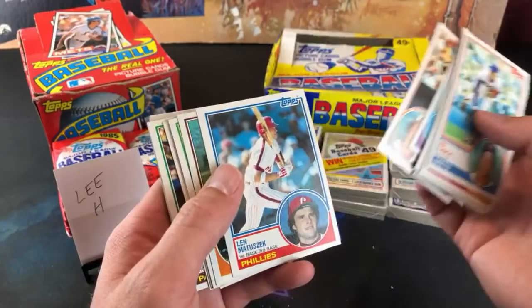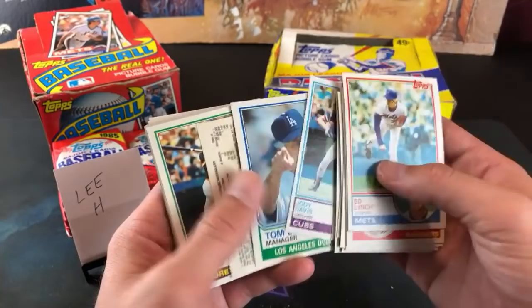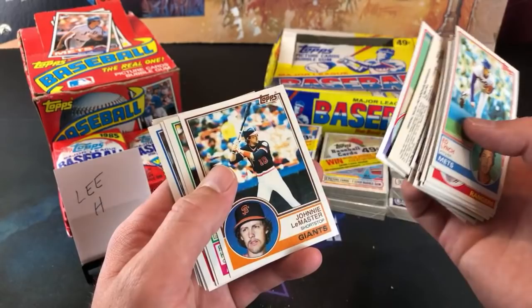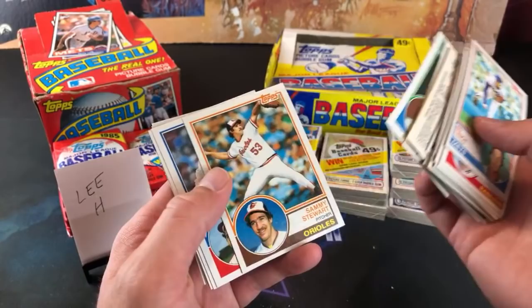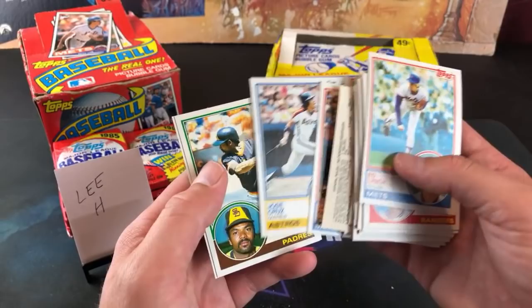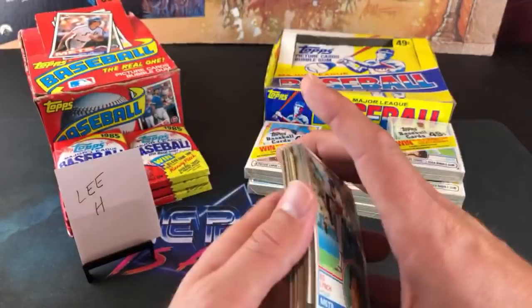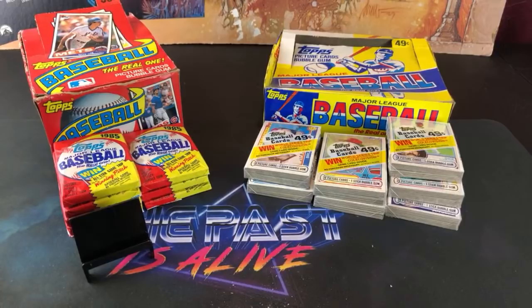Cesar Cedeno, Mickey Klutts, Jerry Garvin. Willie McGee was awesome. Juan Eichelberger — he has an error card in 83 Donruss. Jody Davis, Tommy Lasorda, Templeton, Rod Carew — that's a nice one, I like that a lot. Johnny LeMaster, Rickey Henderson — another nice one. I never really saw too many 83 Tops cards; it was a year before I was born. Gorman Thomas, Jose Cruz — the father of Jose Cruz Jr., who we all loved in 1997 for a month. Still not a bad pack — Carew, Willie McGee rookie, Henderson. Not too shabby at all. No Boggs or Sandberg, but still a nice rookie card and some nice Hall of Famers. 83 Tops are awesome — love it.